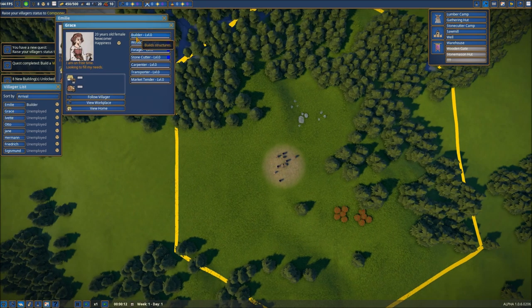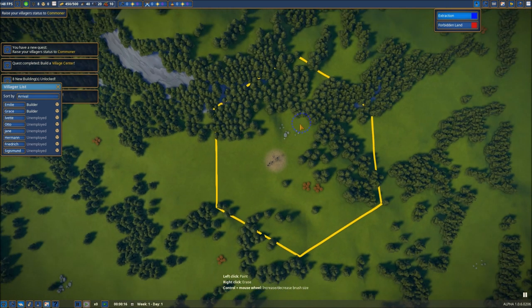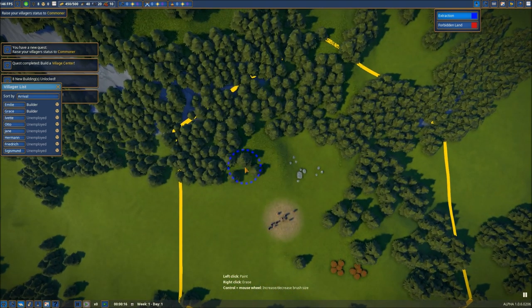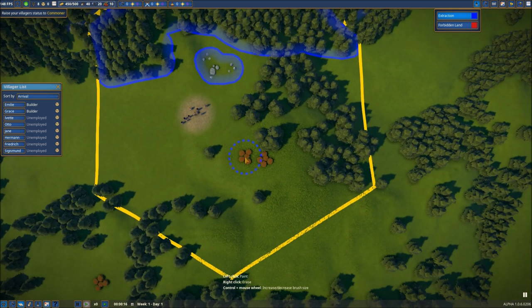We're not going to worry too much about getting everything in exactly the right spot — that's not our aim here. First things first, let's put a couple of builders in and pause the game so we can lay down some zones. We need extraction zones, and we're going to be working with timber in this area. Let's put an extraction zone in here — that'll give those guys plenty of room to chop down some trees, especially at the beginning. Then we've got our stone and we'll put down an extraction zone for that, as well as the berries.